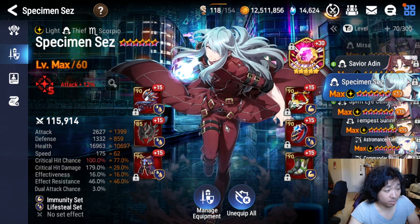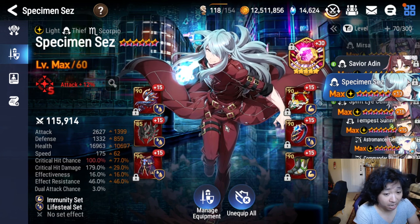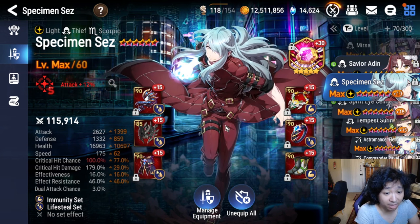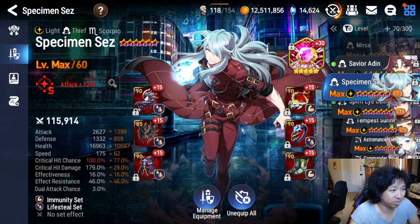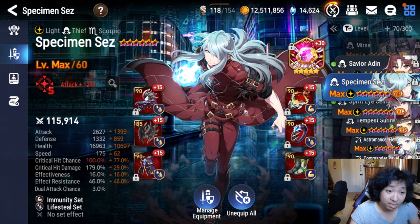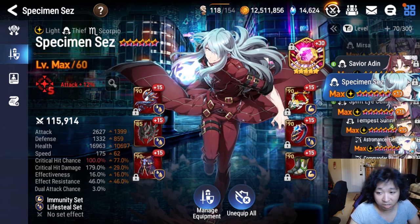He actually has a number of different builds people have used — Speed Set, Counter Set, Life Steal Set, and the like. You don't really need a lot of damage stats on him. Not a unit I'm breaking my back to pick up, but he is a fun one to use.